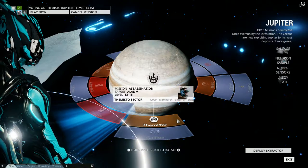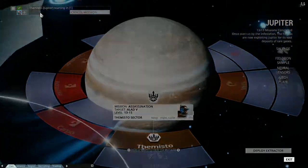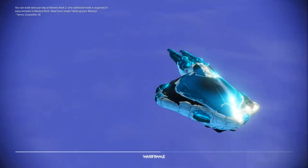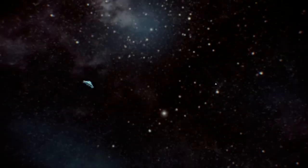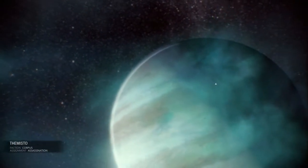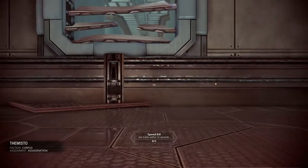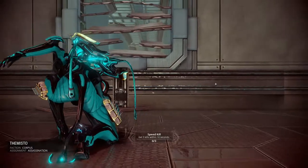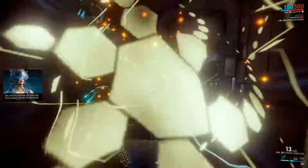The story behind this guy: he's a Corpus dude and he uses parts of warframes to make his own machines. This boss is actually two enemies in one. There's a unit called Zanuka, which is made of the parts of other warframes, and of course he's fighting alongside it.